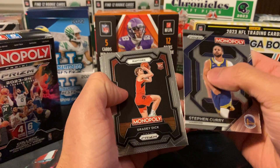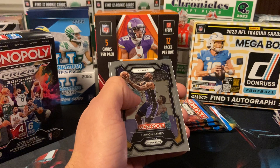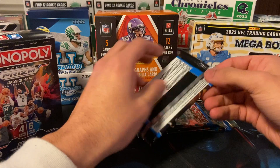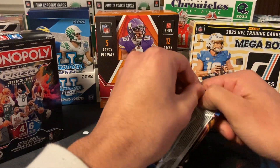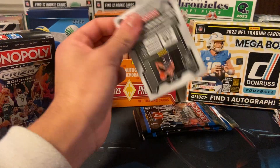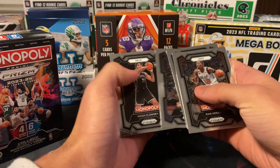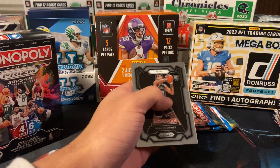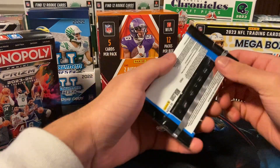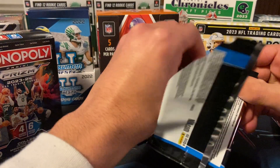Steph Curry — yeah! Grady Dick, LeBron, and Jalen Fox. We got four packs left counting this one. Garland. If you're getting at least a rookie per pack, I mean, it's really not that bad. Let's see if we can get a numbered card in these last two packs.